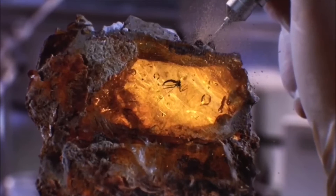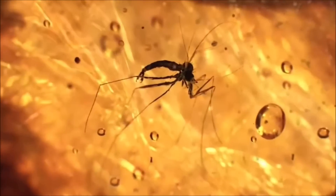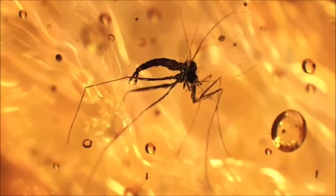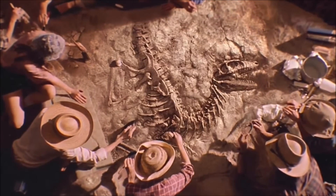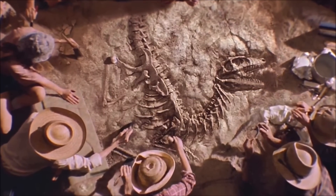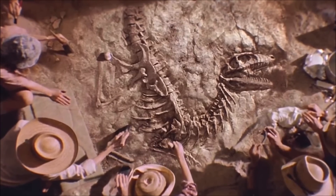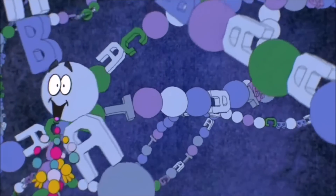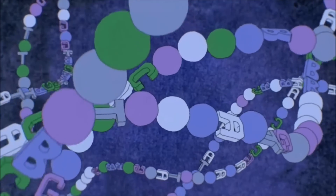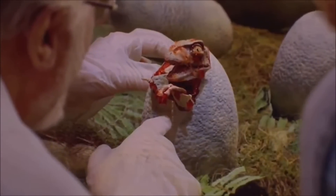Jurassic World Evolution 2 is such a wonderful game. The dinosaur designs are incredible, the maps are amazing. But what makes this game truly incredible and unique, in my opinion, are the tiny little details that Frontier hid in the background of the maps, in the dinosaur designs, in the animations, in the database, and stuff like that. So in today's video, I'm going to be showing you some tiny little Easter eggs and details hidden in Jurassic World Evolution 2.